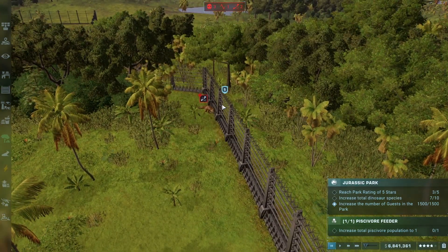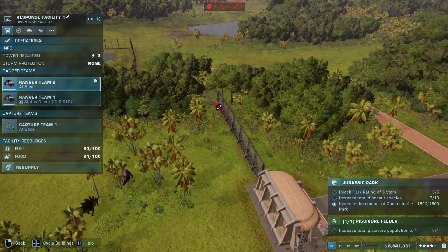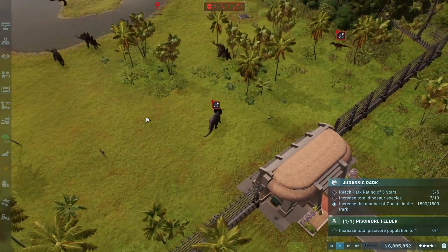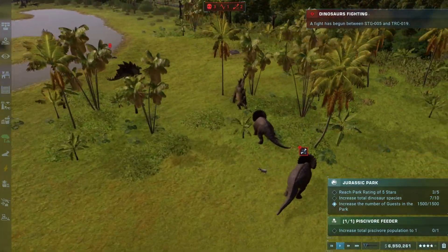The Metricanthosaurus wants to now test his weight against the fence. He doesn't have nearly as much weight to throw around as the Tyrannosaurus, so the fence is able to hold up against him. Thankfully I didn't want to have to do another rehabilitation.